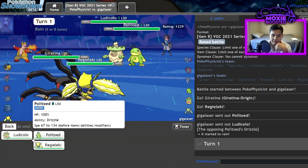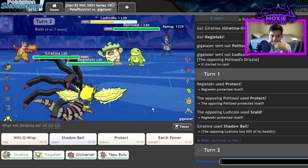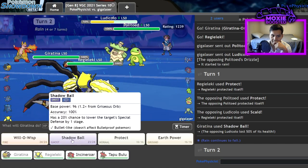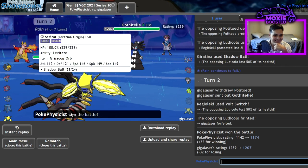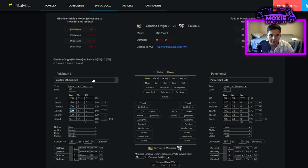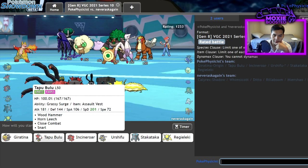I outspeed you — I should have outspeed you. Ludicolo bad, respectfully. They're Life Orb — yeah, they died to the Thunderbolt now. I could even Volt Switch and it might KO. I think I'll double here. I didn't even get to pick up the KO on the Gothitelle. I guarantee you it doesn't KO. Gothitelle — yeah, we do half. That's so sad. Our worst matchup.